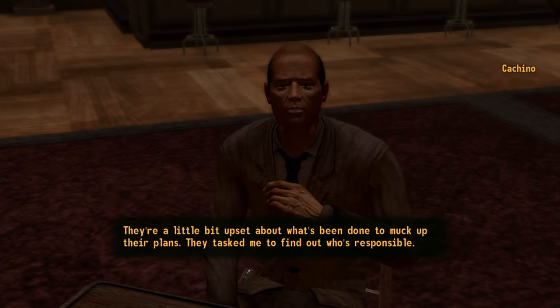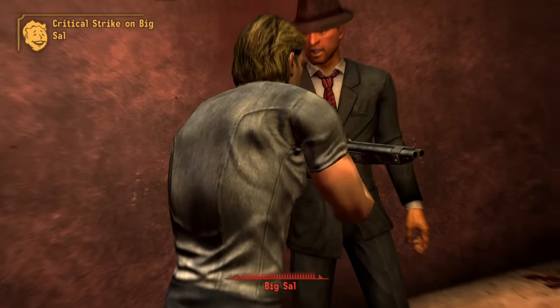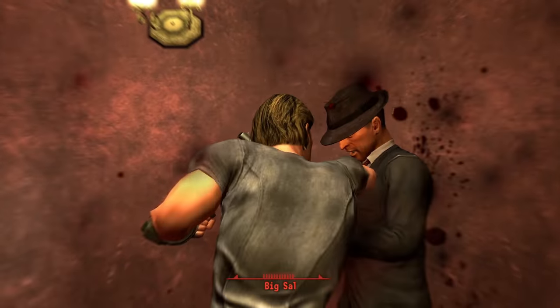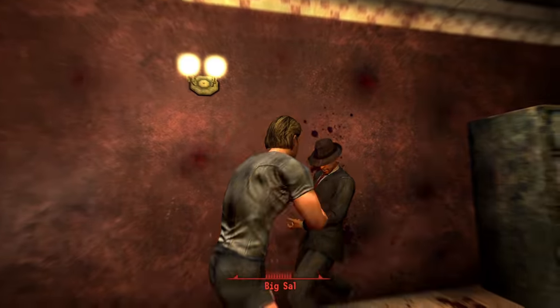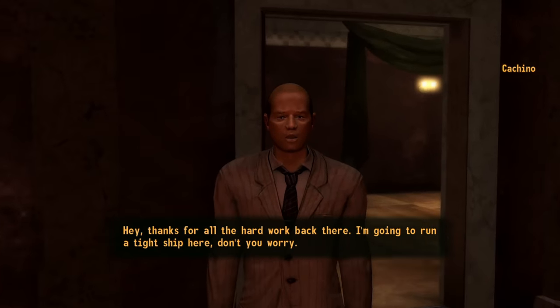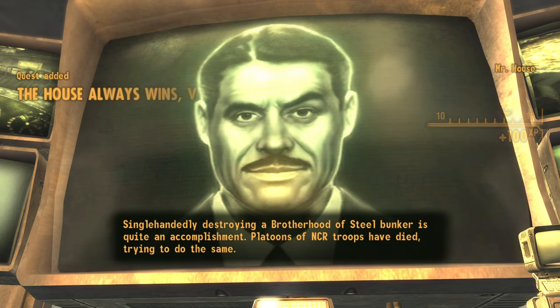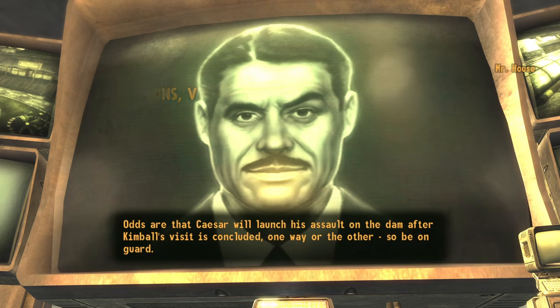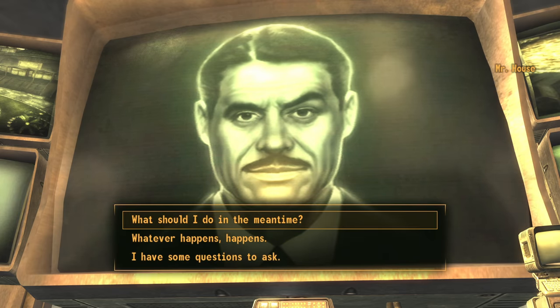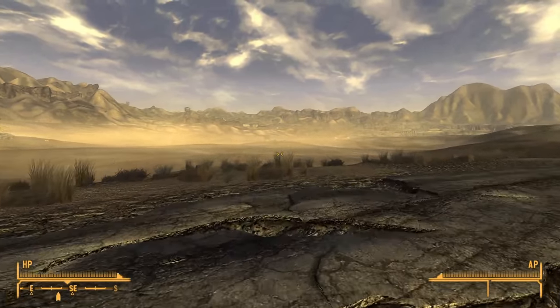With Cachino now in charge of Gamorrah, I head back to House to inform him I've dealt with the situation as well as my previous destruction of the Brotherhood at Hidden Valley. After congratulating me, he informs me that I won't be able to protect the President due to my rep with the NCR. Turns out it's still at neutral, but considering the work I did for them at Prim it should be close to accepted. With that in mind, I load back to just before I told Mr House about the Omertas and decide to head towards Nipton to complete the quest for Ranger Ghost. On the way I stop to squish more ants — it's become a rather favourite pastime — plus the ant nectar I can get off the big ones is useful for combat.